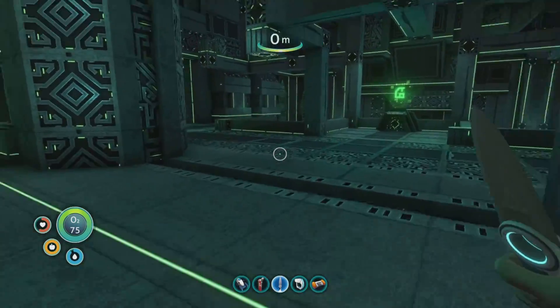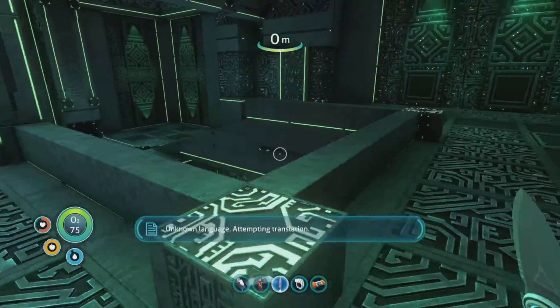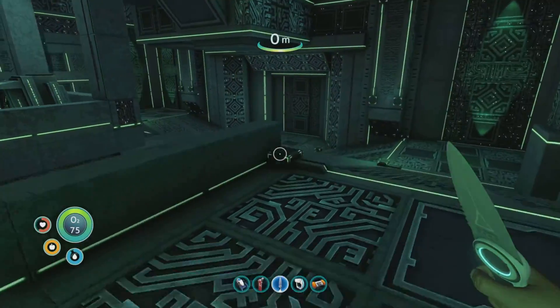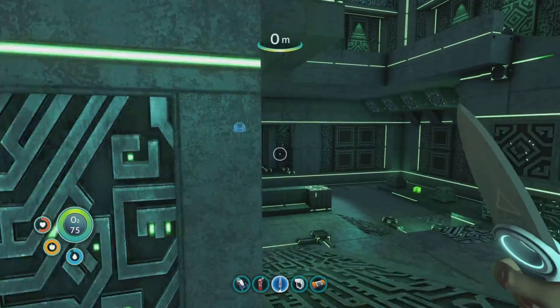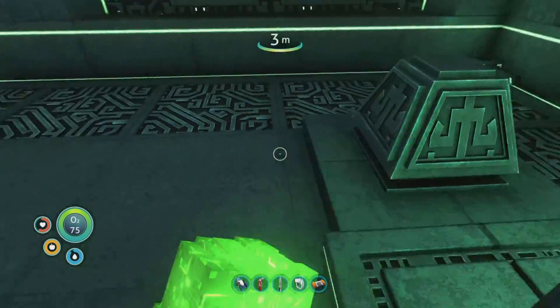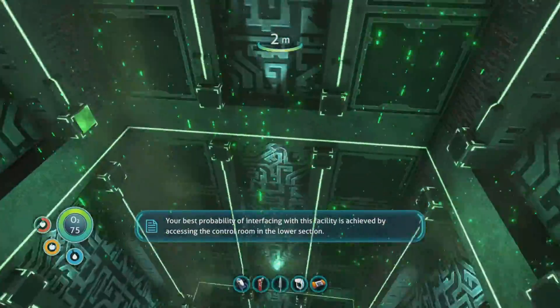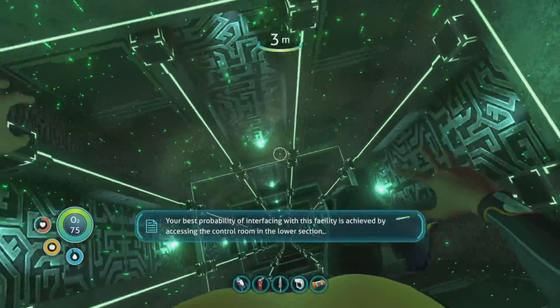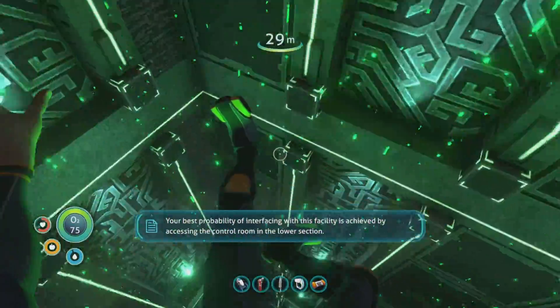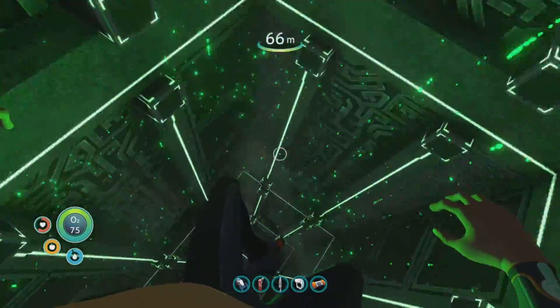There it is — that data terminal. Unknown language, attempting translation. Give me that. There we go. Your best probability of interfacing with this facility is achieved by accessing the control room in the lower section. That's where I'm rolling.